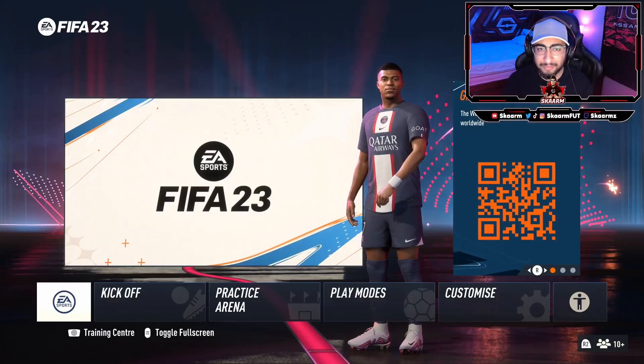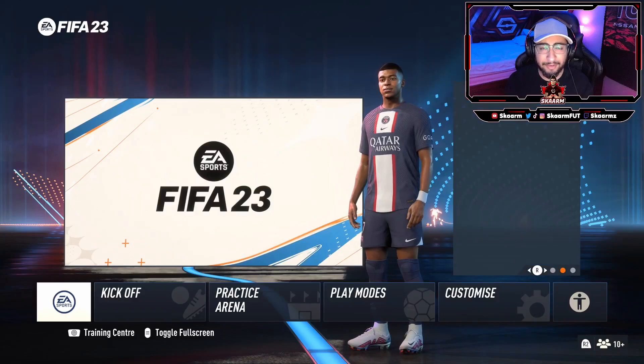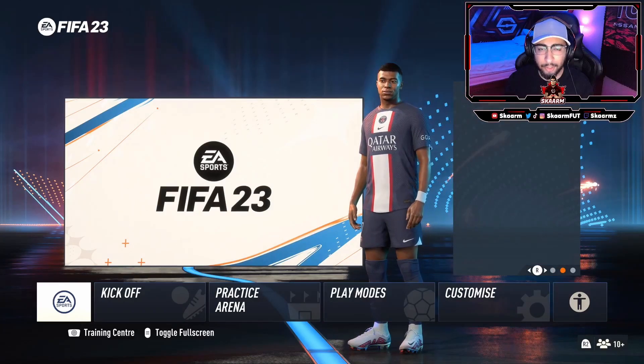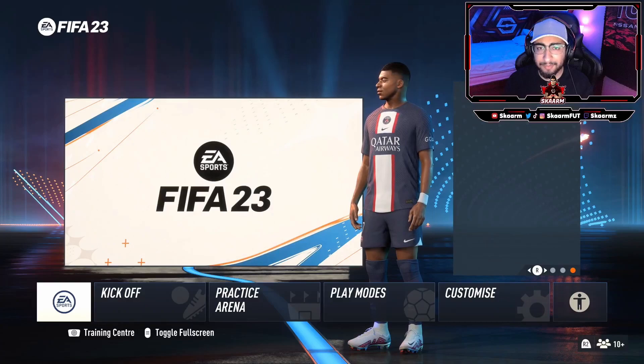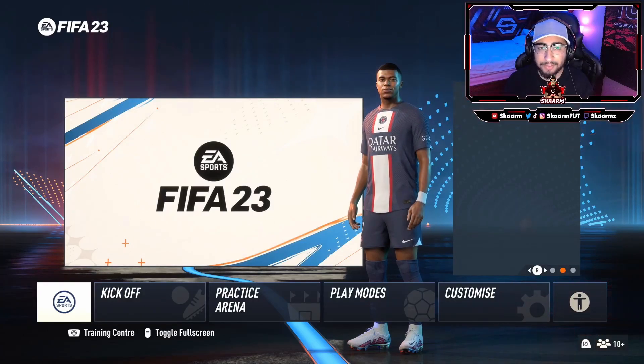Red timing tends to happen when you just spam the shoot button. Say the ball is very close to being in the net and you're just trying to spam shoots hoping it goes in — you might actually be hurting yourself, because you might end up red timing the shot and missing an open net opportunity.